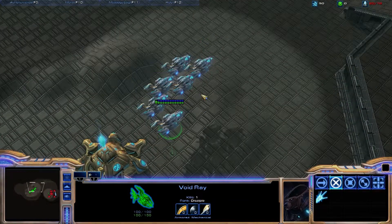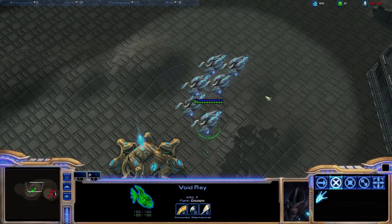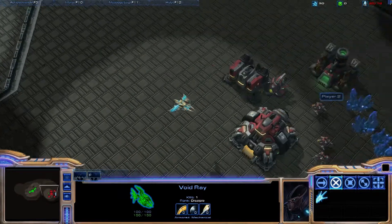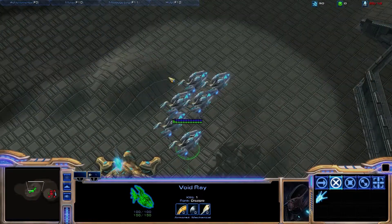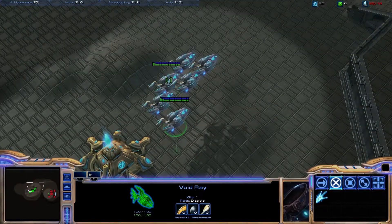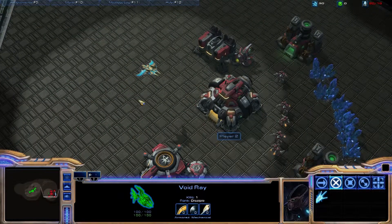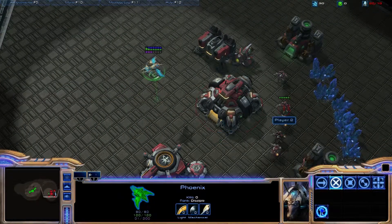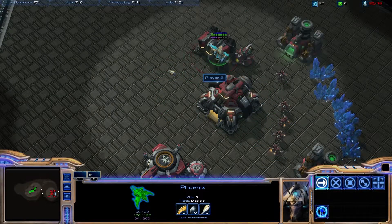With Void Rays, you also have to watch out for numerous smaller units, as they basically won't get time to charge up the beam on each unit. Units such as Mutalisks, Marines, and Stalkers will do a pretty good job against Void Rays. Although Void Rays don't do too badly if they're fully charged up beforehand, they're really weighted towards taking out heavier units.